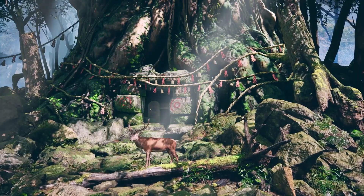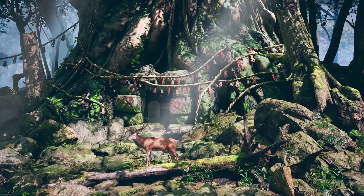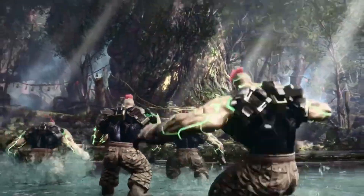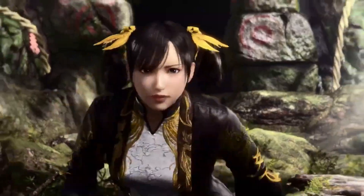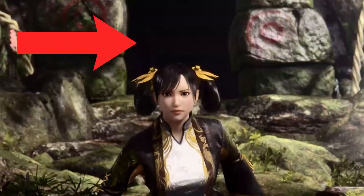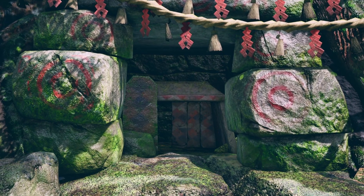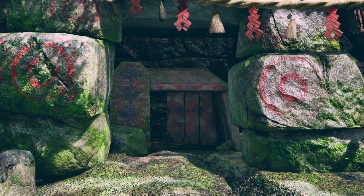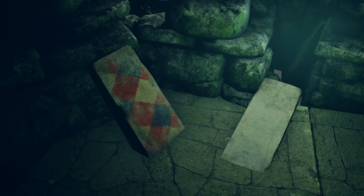In the Tekken 8 trailer for Gamescom, we're given another look at this massive world tree. Xiaoyu is immediately charging at them, as if she's been placed there to defend the tree. In the background of this tree it's dark — kind of like a tunnel. We know from the game that this tree has a second layer, with stone boards blocking the entrance, and one of those boards is knocked out — there's supposed to be four of them.